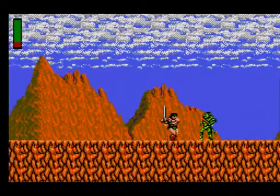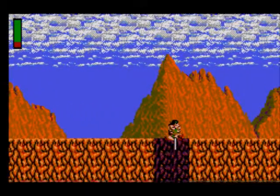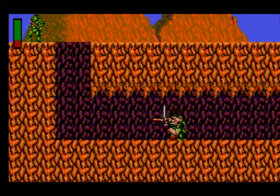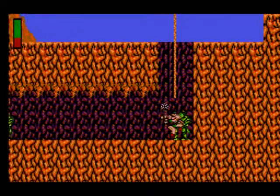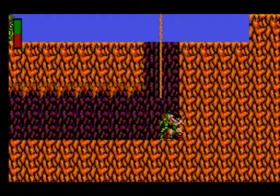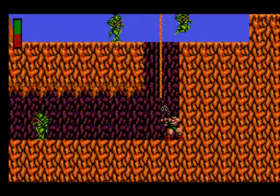There are seven levels or rounds, each split into three little sub-levels. The first one is outside, the second one is in a castle or a cave, and the third one is a boss. The seventh level is a bit different though - it has no outside level, just four inside levels and then a boss.